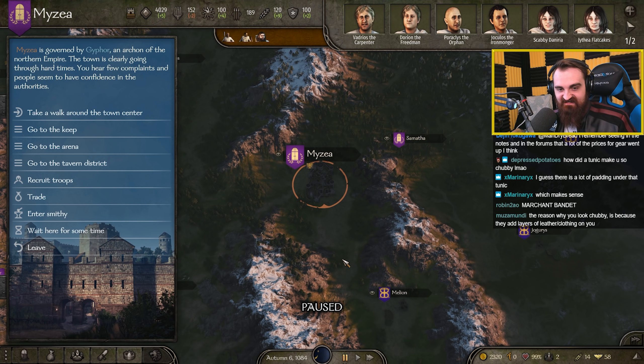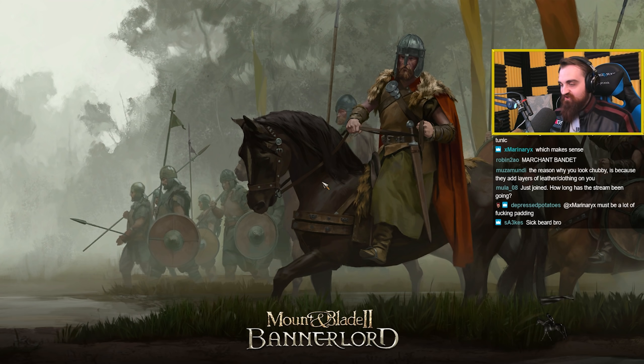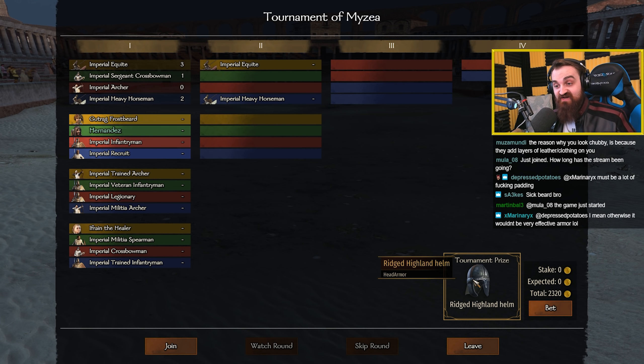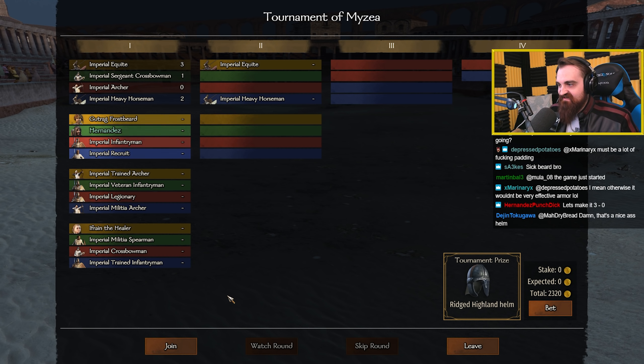The reason you look chubby is because they added layers of leather and clothing on you — that's a fair point. We've done two tournaments so far and we're two for two, even though we're a merchant. We are undefeated so far in tournament action. I'm not going to watch every one of the beginning rounds. We're in round two. The reward looks to be a high quality helmet — I wouldn't mind that, head armor is pretty important. This round is a four person free-for-all. Imperial recruit is basically a peasant infantryman — not that high quality. Gut Rag Frostbeard is my scout and companion though, so he's a little tough. Maybe I want to hang back, let them fight, and pick up the scraps.